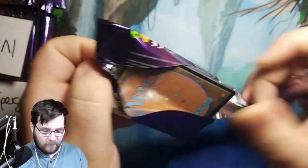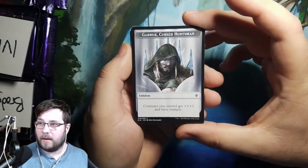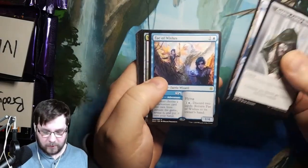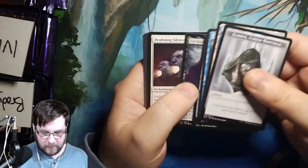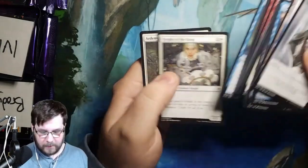Aaron has seven packs, I believe. Derek Cursed Huntsman Emblem — that's pretty cool. Island and Fae of Wishes for your rare. You also got Sir Conrad, and I think that's probably about it.